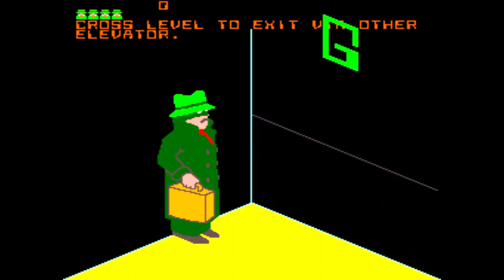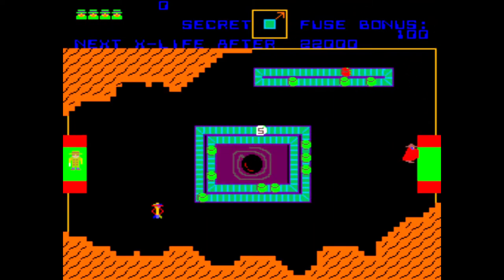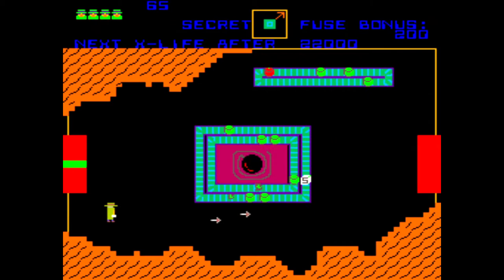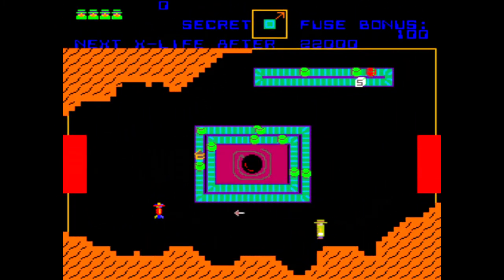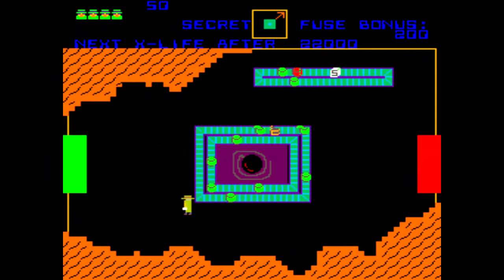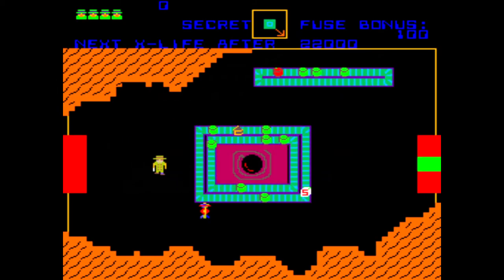After you enter the entrance, you will find yourself in an elevator going down to sublevel 1. Once the door is open, you will find yourself amid a series of conveyor belts inside of a cave-like structure. You need to make your way across the floor into the exit on the opposite side of the playfield. There will be a series of enemy robots that will move across the playfield and shoot at you.